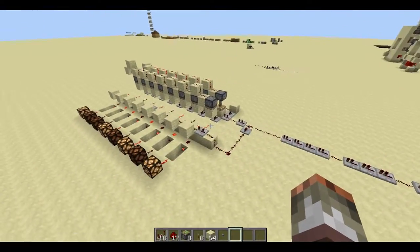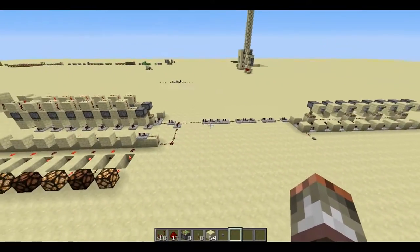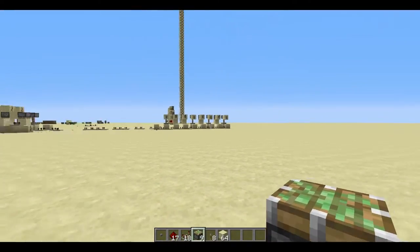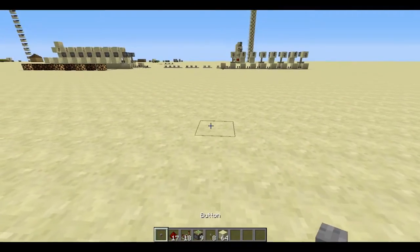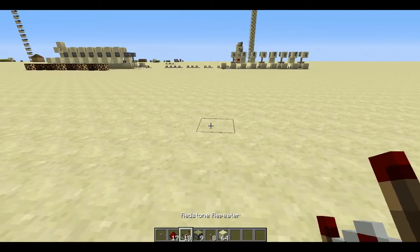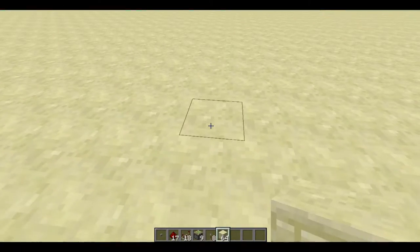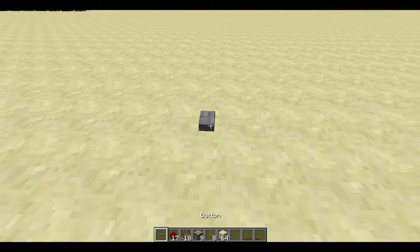Now you probably want to know how to build it, so let's get to it. For the encoder — that's the first bit — you need 1 button, 17 pieces of redstone, 18 repeaters, 9 sticky pistons, 8 levers, and a few blocks. The way you build it is you put down a button and a piece of redstone.